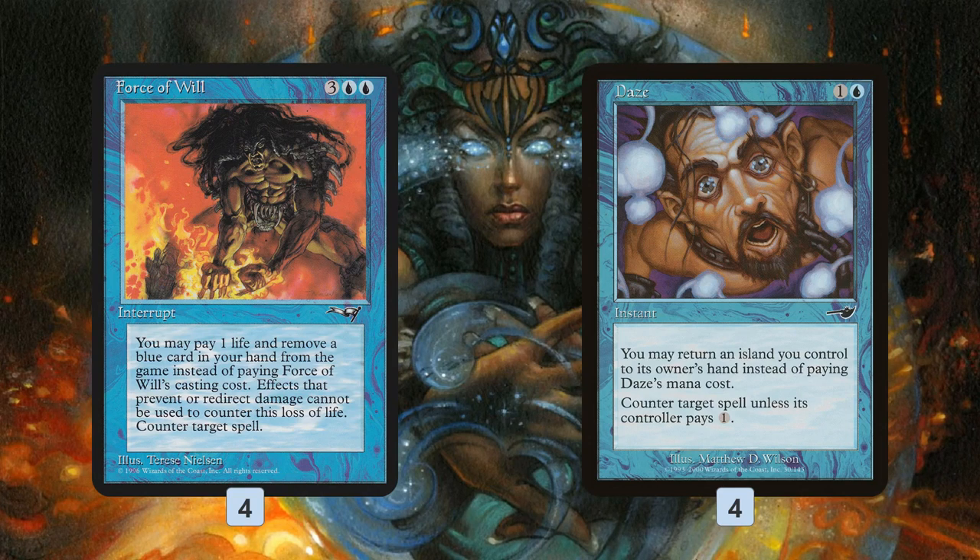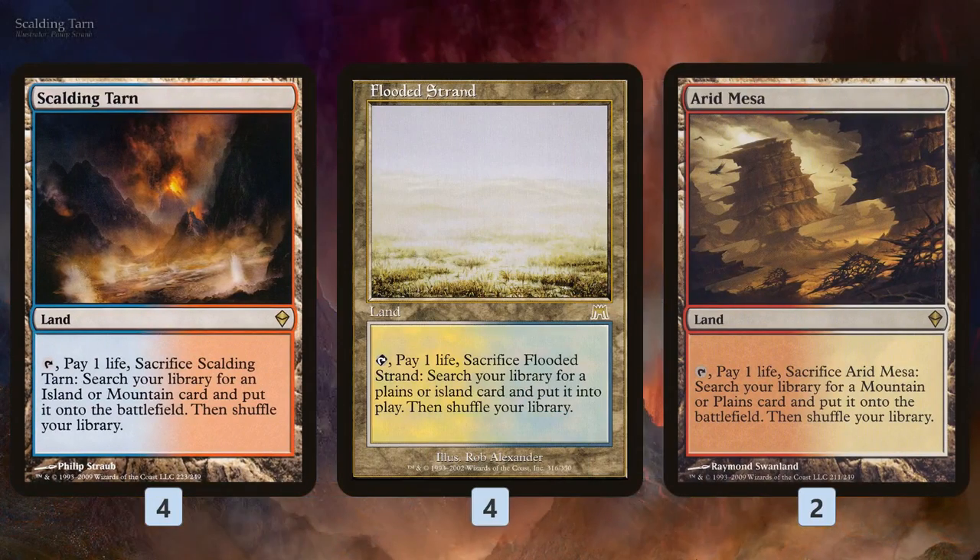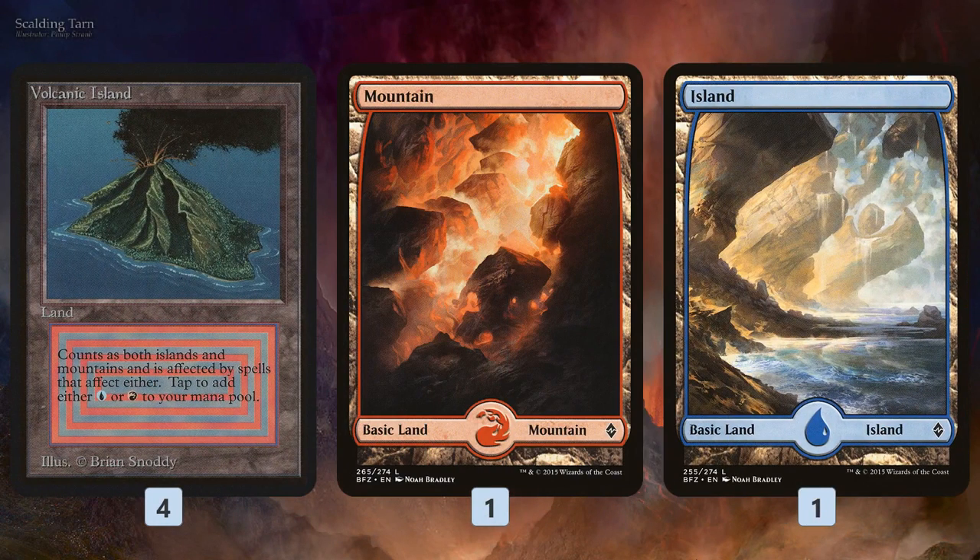In the mana base, we have a ton of fetch lands — 10 fetch lands — and not that many fetchable lands: four Volcanic Islands, one Mountain, one Island. So 16 lands total, but we can get away with that because our deck is so cheap and so cantrip-heavy.